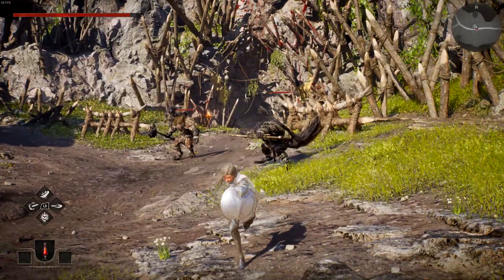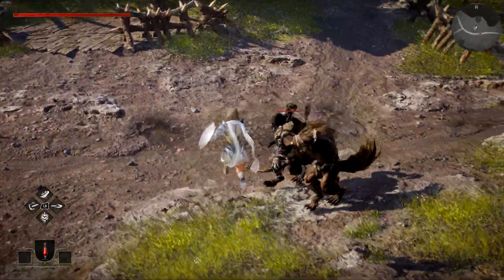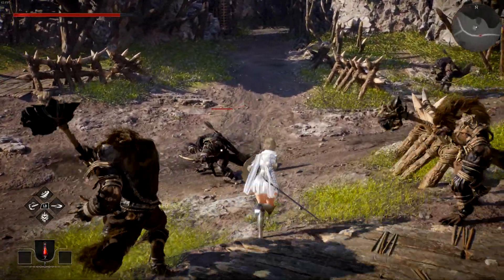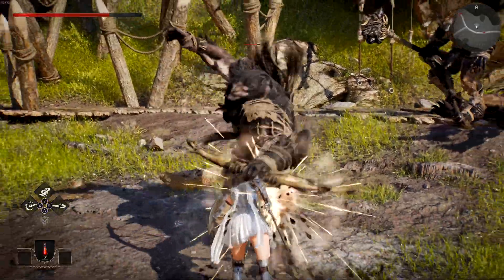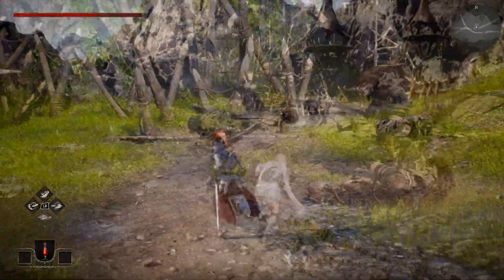Fiona's playstyle revolved around her shield — whether using it defensively to block, or offensively to knock enemies back and get a brief stagger on them. Her unique ability puts her in a defensive stance that is used to reduce incoming damage. However, the longer you hold that button down, the less damage reduction players get. Timing the enemy attacks with her defensive stance started to become key in my success with her.